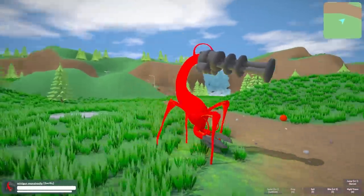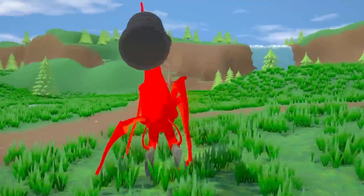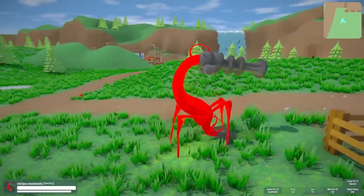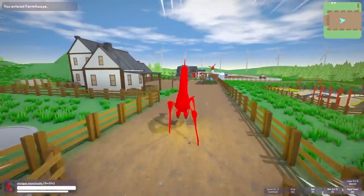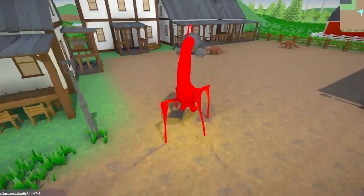So this character is called Minigun Monstrosity. It's made by Moss Knight, and you can get it on the workshop. It is incredible — it's got a minigun on its tail. It's basically a scorpion with a gun, and you can shoot stuff out of the minigun. That's crazy. It's more like a cannon, but that's fine. I have no idea how they made this thing. Look at all those pieces — it's kind of like a trumpet, but a painful trumpet.